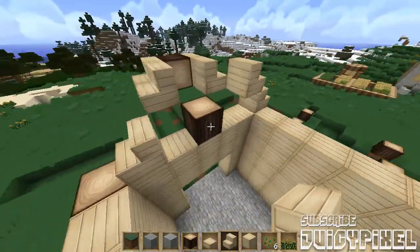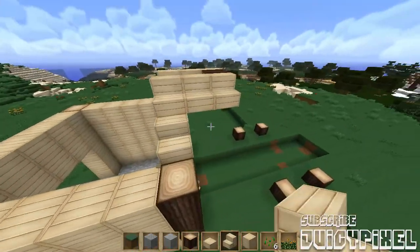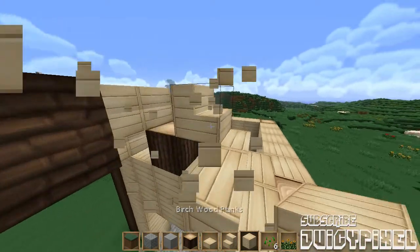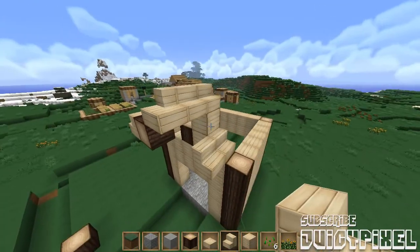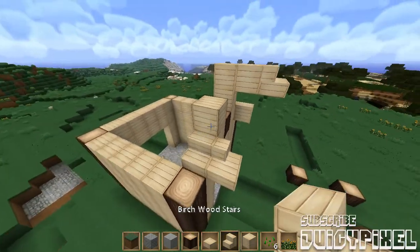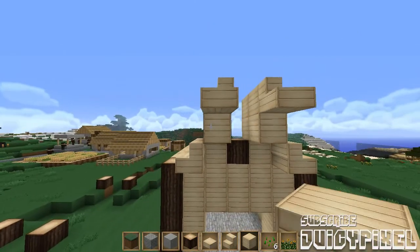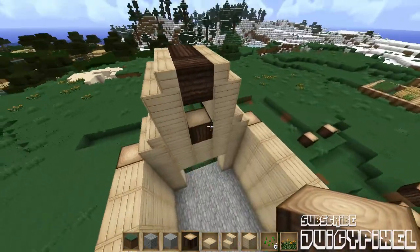So I want to give the impression that the roof is coming out of the front here — very Japanese style. We want to make this a bit taller, so let's put some planks in there and then put the corner piece out like that. Let's get rid of that one, put the planks down here, and then bend that one around. Not too bad — definitely room for improvements. Let's put the log back by here.